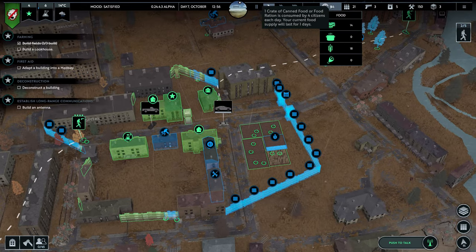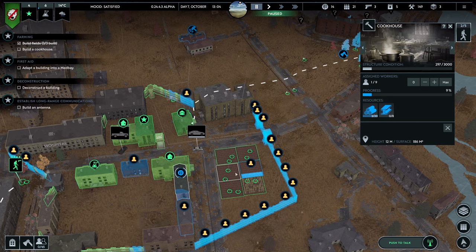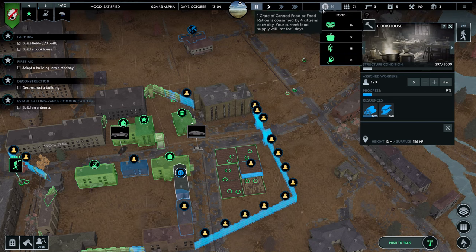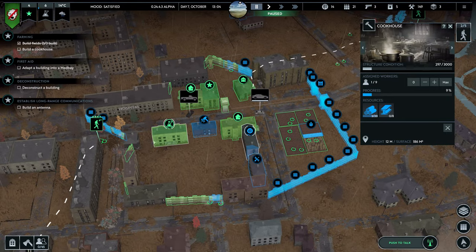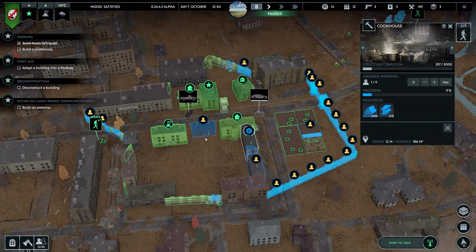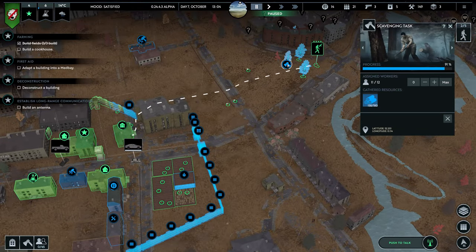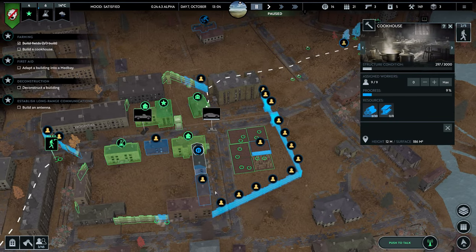We've got 14 food, so food is going down — it's really not very good. I should probably start cooking the food. How much wood do we have? 77. Let's zero this out and start building the cookhouse big time.